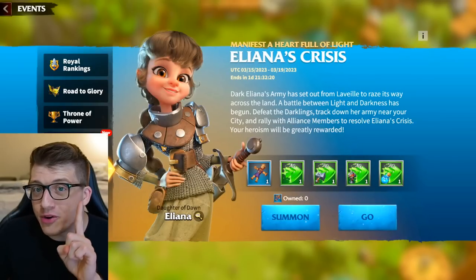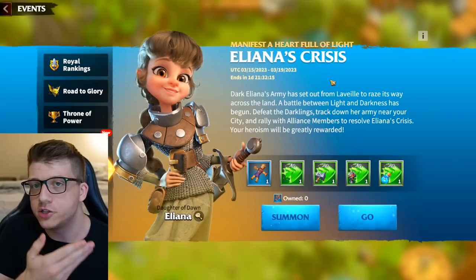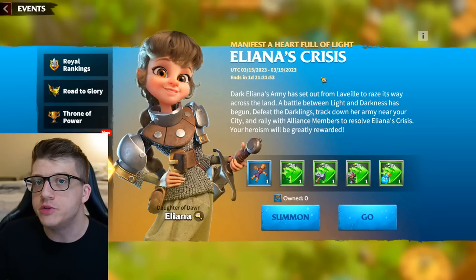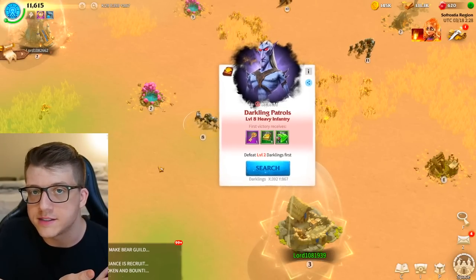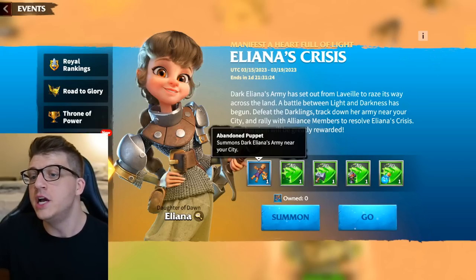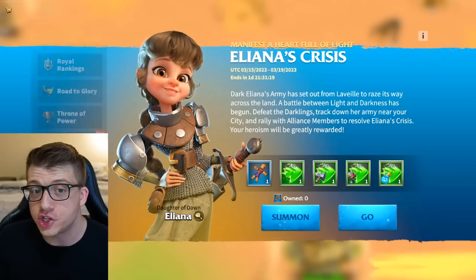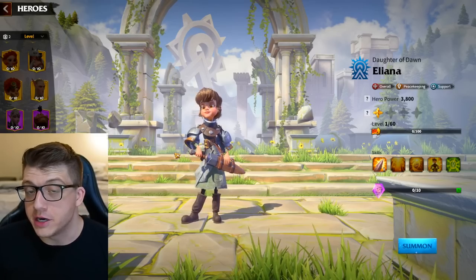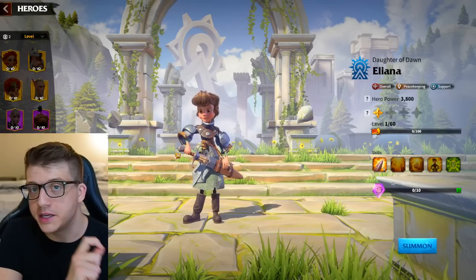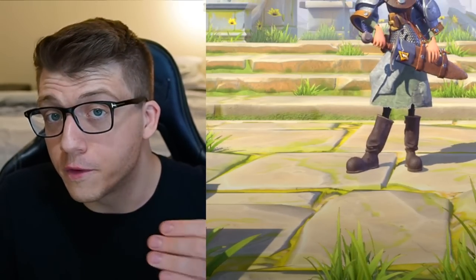On the topic of free epics, there's another event at the very beginning of a server called Eliana's Crisis. It's around for about four days. When you defeat darklings in the open field — the PvE content — they have a chance to drop event items called abandoned puppets. When you use these puppets, you can attack Eliana and gain shards of her. She's an epic commander who is really important for the beginning of the game. In a new server, this is a way to get another epic hero completely for free.